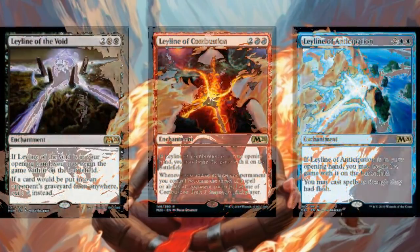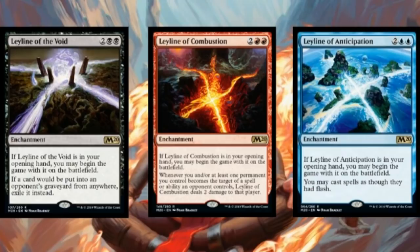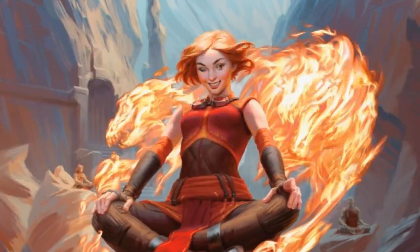Next, we got the black, red, and blue Ley Lines today — I think the only one we haven't seen is the green one. Just like I said yesterday with the white one, I think the Ley Lines are playable in standard. The big news is these are going to be far more affordable versions. The red one might help fight Teferi decks, the black one is graveyard hate for dread horde and phoenix decks, and the blue one — a free flash enabler — is pretty nice right now.